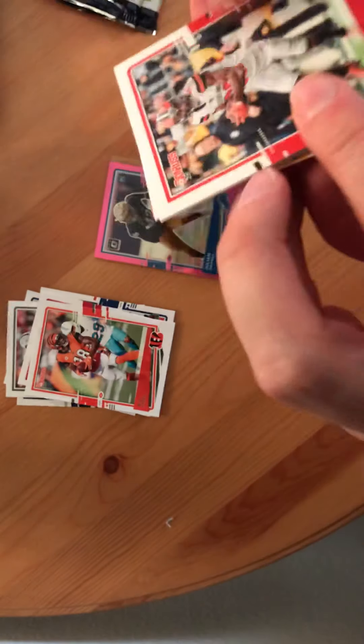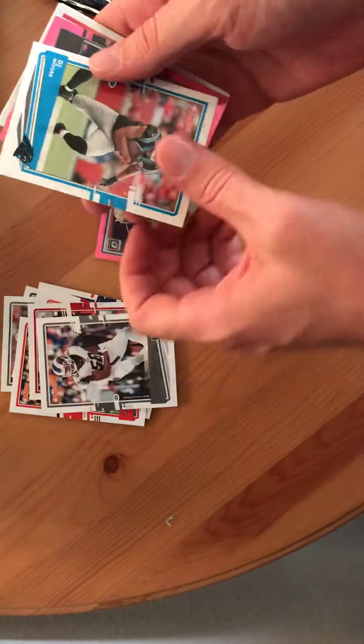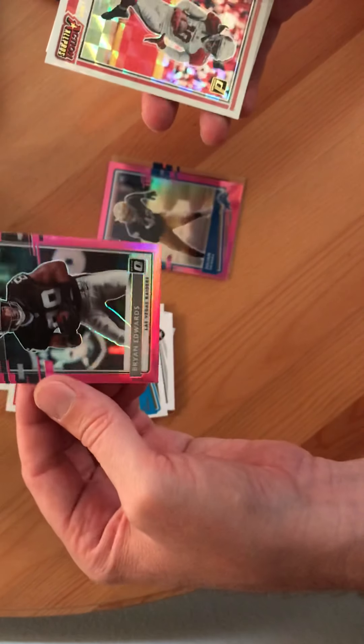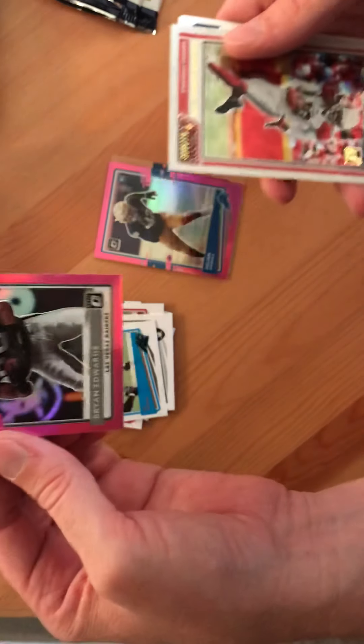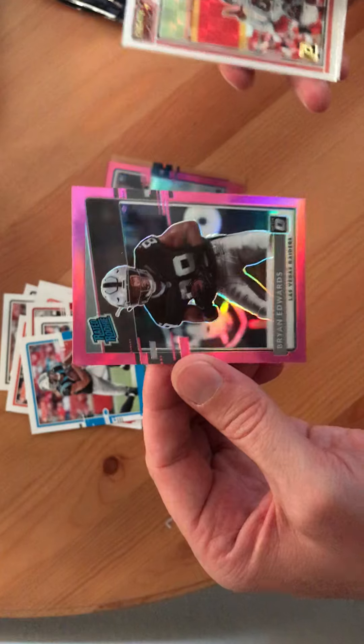All right, let's see what we got here. Jarvis Landry, Earl Jones, Corey Littleton, DJ Moore — stud — Brian Edwards, Las Vegas Raiders. First time I've seen a Las Vegas Raiders card. That looks nice.